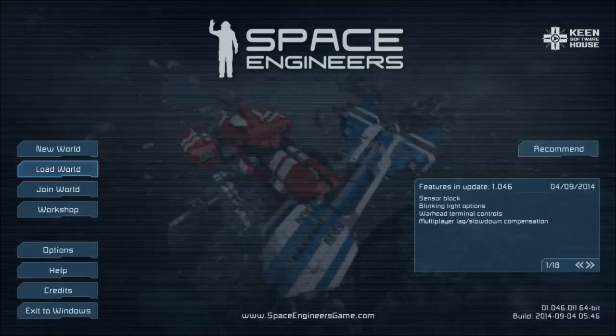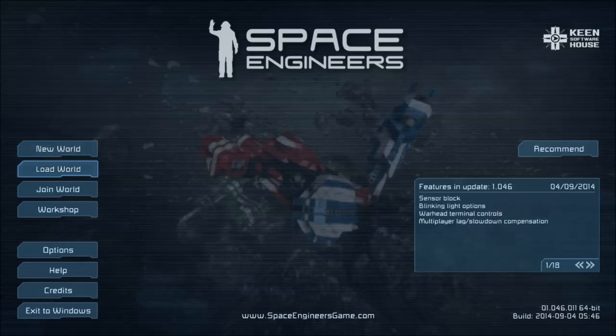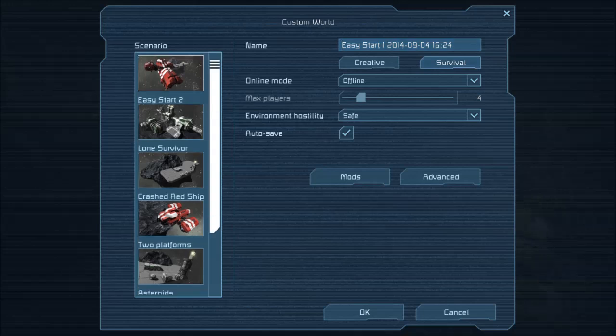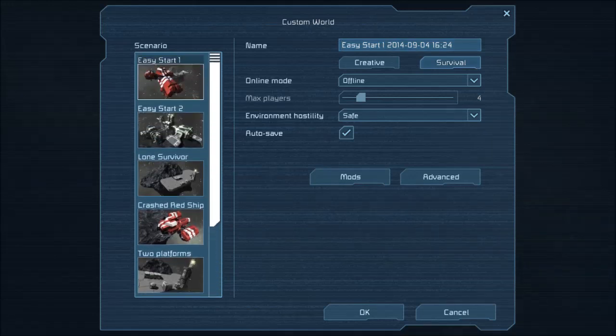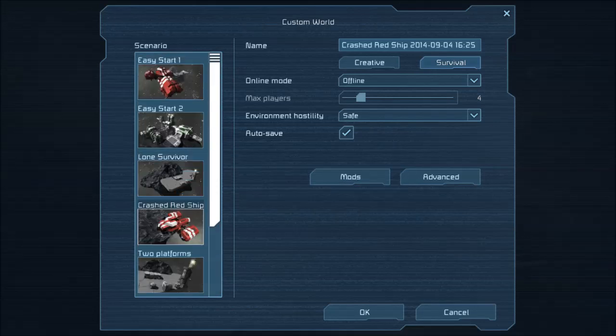Hey, what's up guys, MuleSkull here. Welcome to Space Engineers Episode 1 — Crashed Red Ship. We're going to create our world today. We'll pick the Crashed Red Ship scenario, where you start with a ship that's crashed into an asteroid and you basically need to fix it. I'm going to call it Crashed Red Ship.